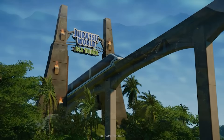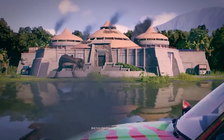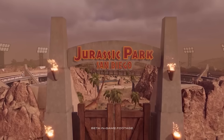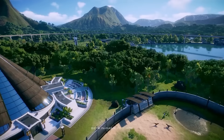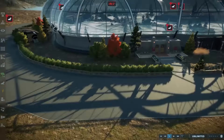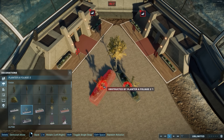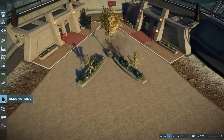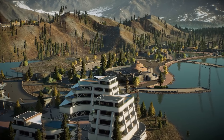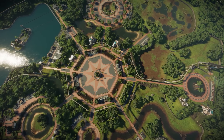If you skipped Jurassic World Evolution 2 because you have the first game or the sequel didn't look that great at launch, JWE2 has improved massively through free updates along with every DLC. It's a much more creative park builder than the first game. If you're a sandbox builder, you're going to enjoy the extra options in the sequel much more, not to mention that the added square maps give us much more room to build than any map we've had before.